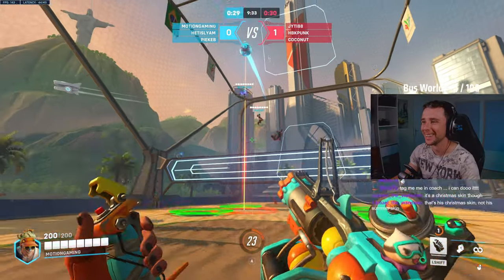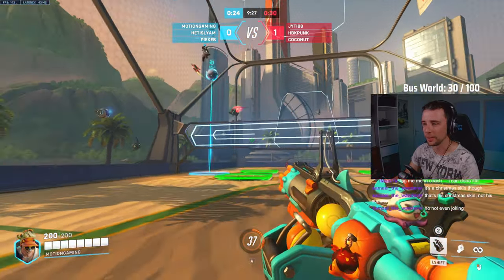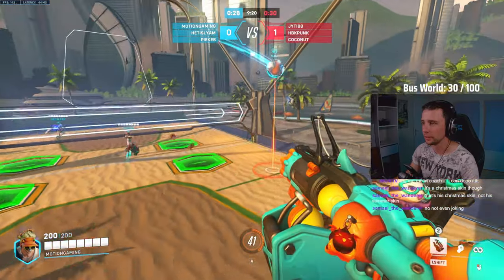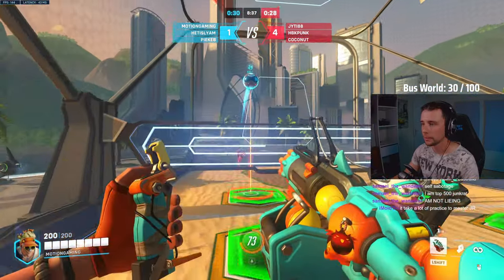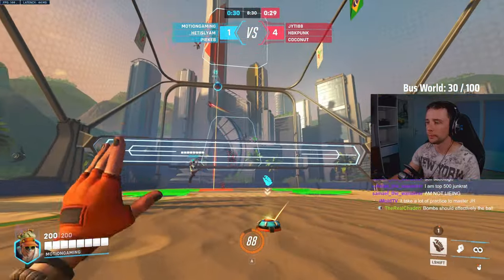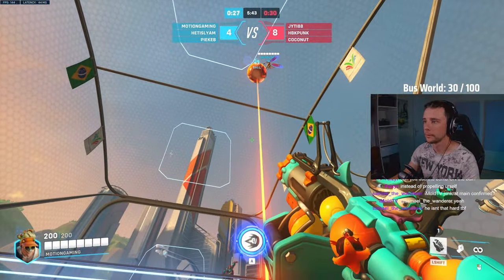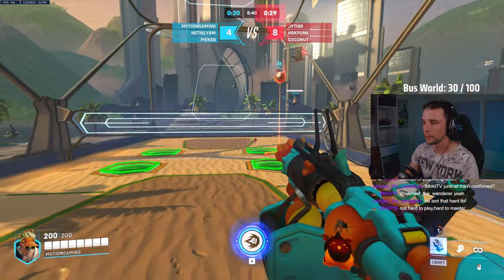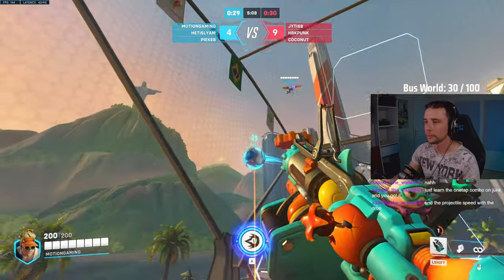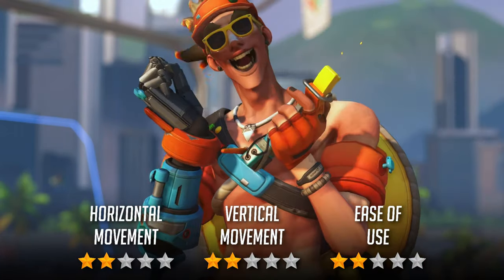Junkrat is our first hero with a placeable ability. His concussion mines can be thrown out one at a time to assist in your movement, but unfortunately have no effect on the ball itself. I found it difficult to get precise movement with mines and often ended up pushing myself away from the ball instead of closer, so I'd give him a 2 out of 5 for ease of use. Junkrat's vertical movement can be quite powerful, especially if you combine multiple mines together, but lacks in control once airborne, so I'd give him a 2 out of 5 there. In terms of horizontal movement, I'd give Junk a 2 out of 5 — you can technically move quickly, but as the mines want to send you upwards instead, it can often move you away from where the ball may be landing. As Junkrat doesn't do well in any situation, I place him in D tier.